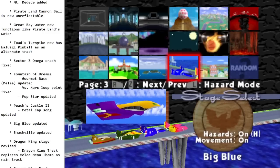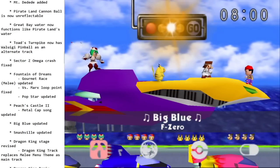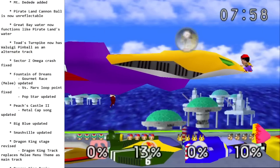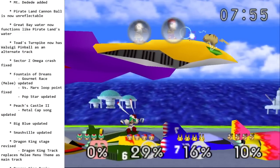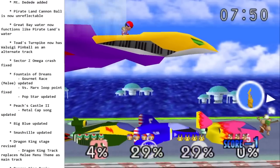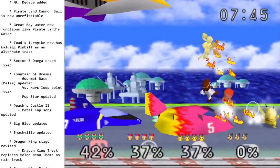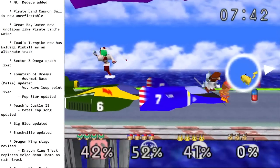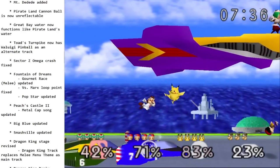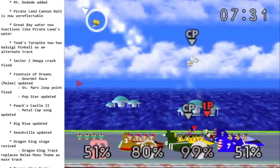A stage that got a major update is Big Blue — it now more closely resembles the Melee version, with a big car up top and smaller ones down below that will move around and get separated. You still have the scrolling road that drags you in, and the front of the car still has the lava floor effect. The cars split apart, and at some point the big one goes off to the side — another cool moving stage from the Remix team.